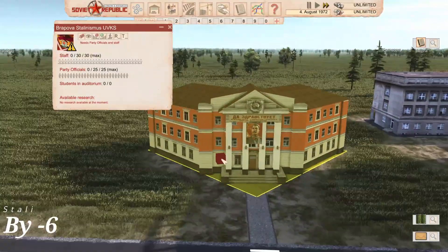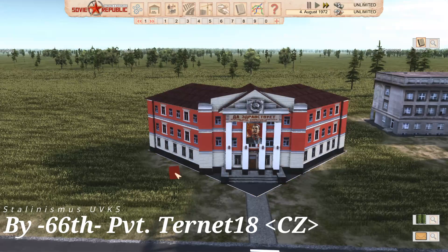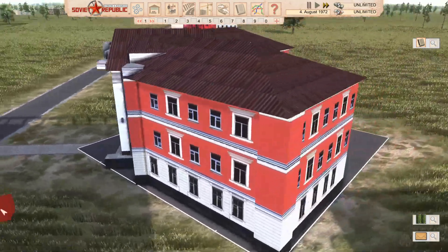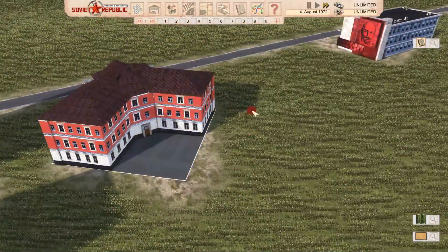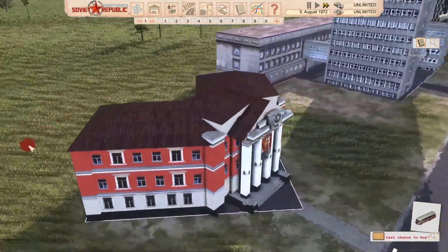Then we've got the Stalinism HQ, which is really cool. I like how we've got the little poster here. The buildings are almost like models you could get and have next to each other, built on this sort of diamond shape - that would be really cool.